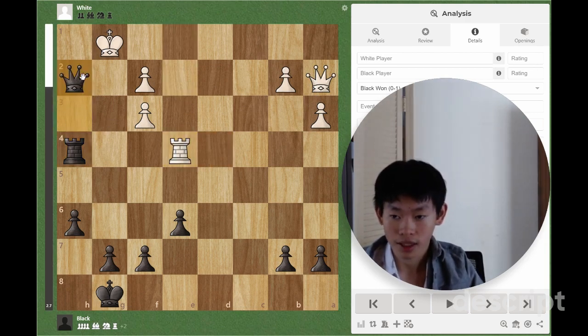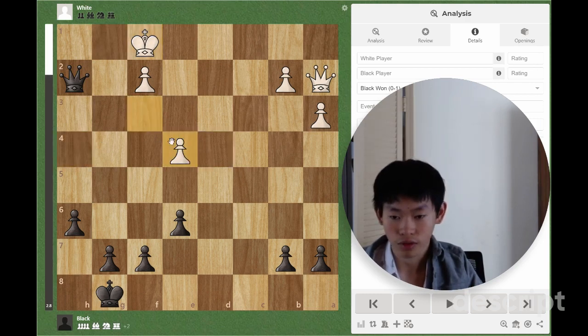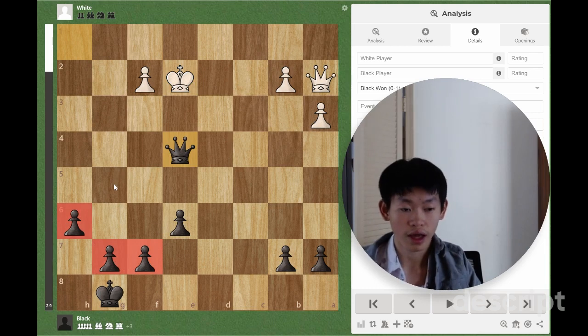Otherwise, we are just going to capture the bishop. Let's say after Rook E4, Queen takes H2 check, King F1. We can even play Rook takes E4, takes, Queen H1 check, King E2, Queen takes E4 check, where we will be up 3 pawns. And this will be a pretty easily won endgame.